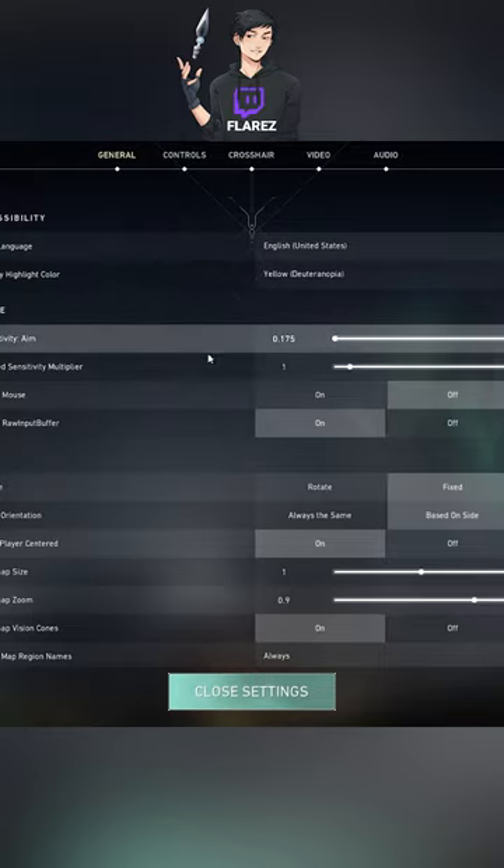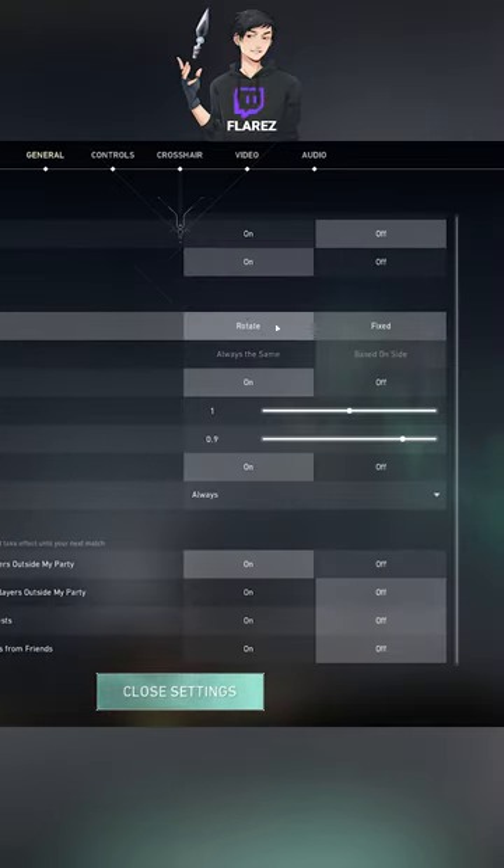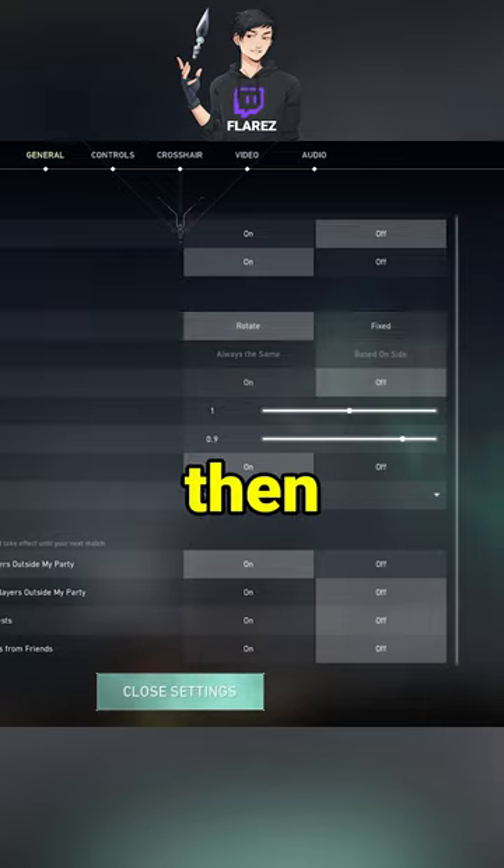Go into settings and then scroll down until you see map right here. Then you want to click on rotate and also turn off keep player centered. And then you're done.